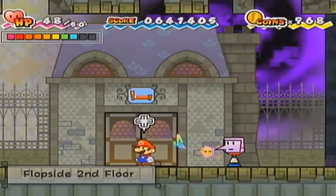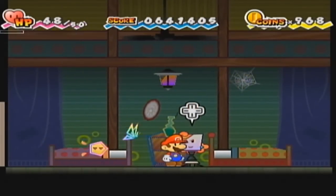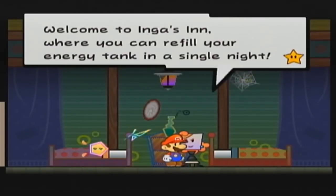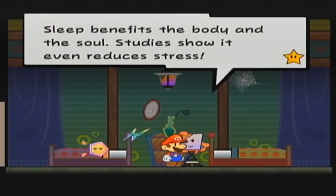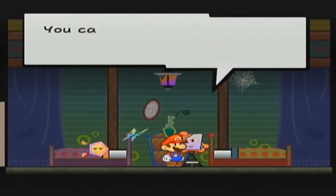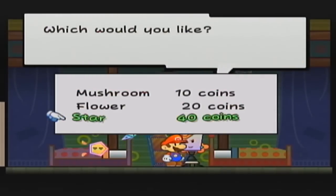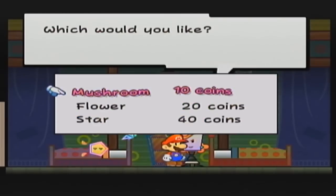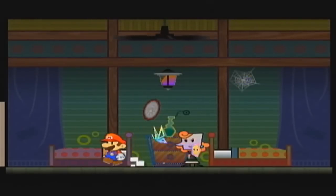Next up we have the inn. The inn's a little bit different than it is in Flipside. I believe this character is called Inga. Welcome to Inga's Inn, where you can refill your energy tank in a single night. Sleep benefits the body and the soul - studies show it even reduces stress. We make you a healthy breakfast to start your day off. You can choose one of three packages: the Mushroom, the Flower, or the Star package. This really only affects the type of item that you get at the end of your stay. The most valuable item you'll get for the star package - I'm not sure what item we'll get. I want to say it's random, but I'm not entirely sure.